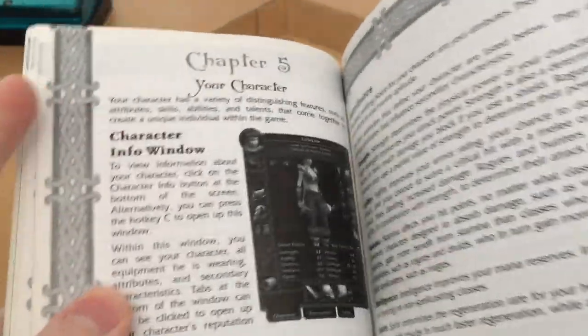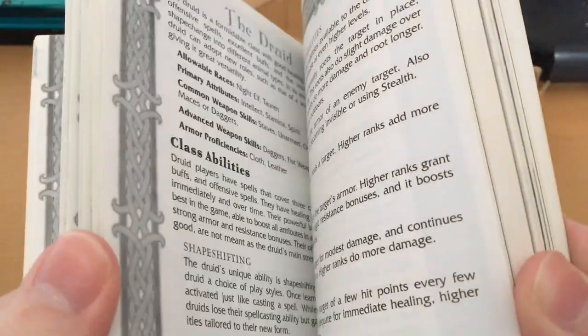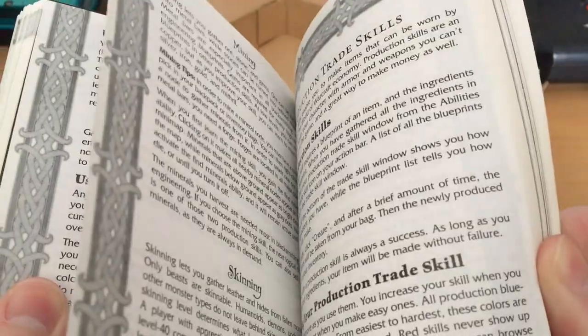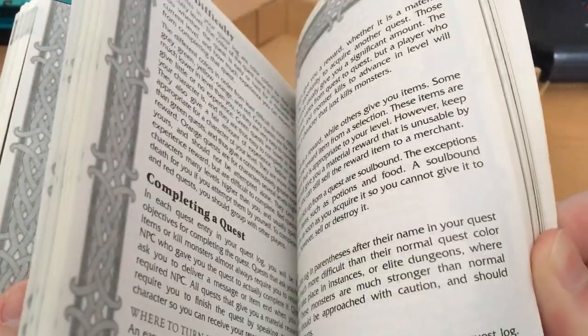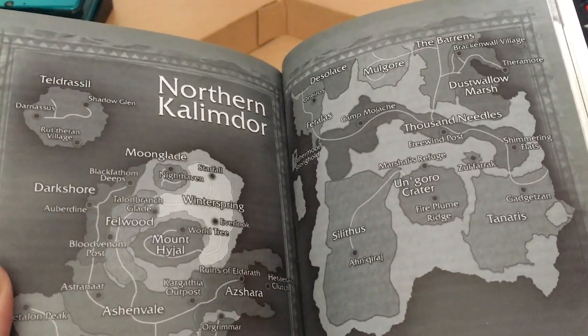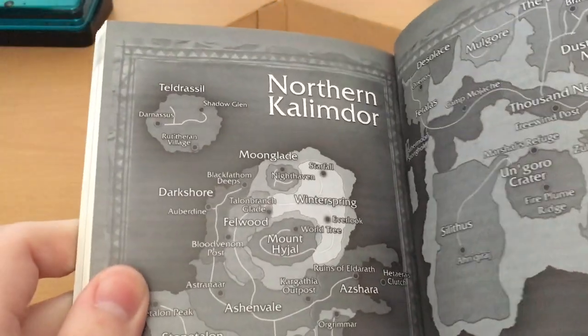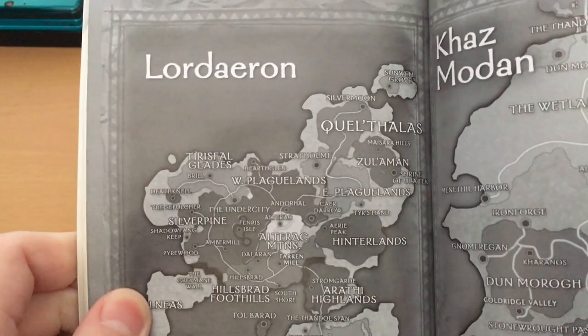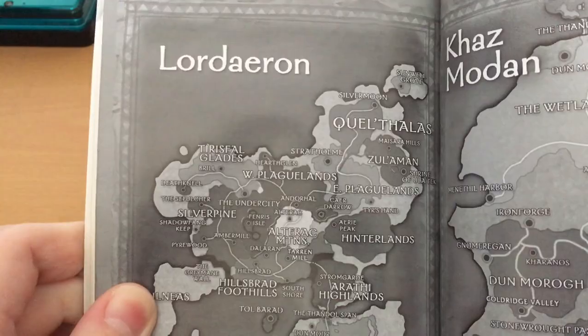There is actually artwork, and this very much follows the style of the Warcraft 2 and 3 manuals, which really had a lot of information about the world, the game, and all the units. We have actually some maps here — very, very cool. Southern Kalimdor, good old Ahn'Qiraj, Northern Kalimdor, Lordaeron. You can even see Quel'Thalas on there even though it wasn't in the game at that point. Although my friend and I certainly tried to find it. Khaz Modan. And Azeroth.